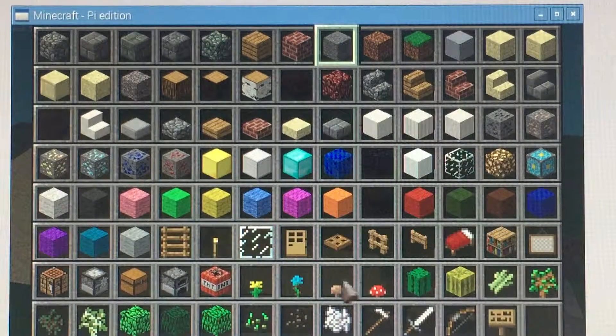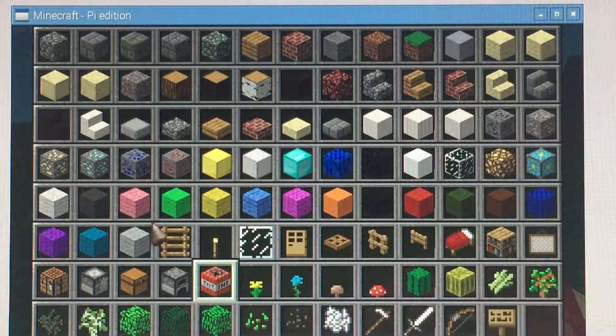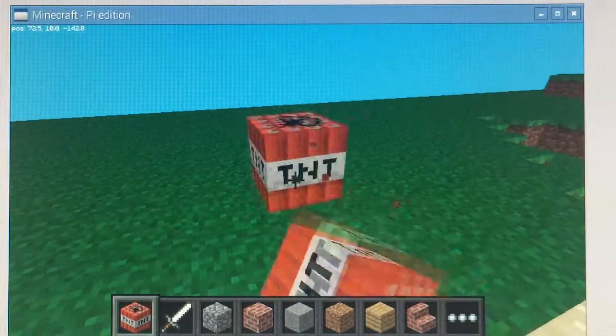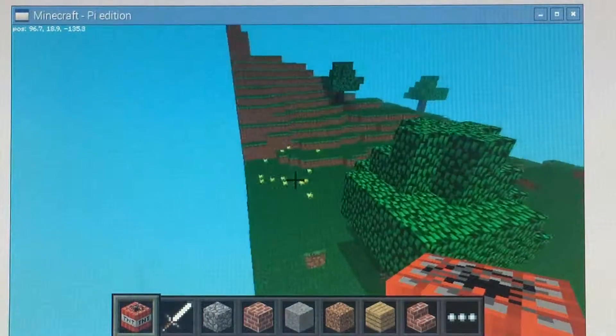This is everything inside of the game — every single block. I'm going to try and use this TNT but I can't ignite it because there's no lava, no flint and steel, there's nothing to create fire with, so you can't blow this up. Also, there is no survival mode. But you can join other servers if you want. I haven't tried that because I only have one Raspberry Pi, and that was the last one in the shop.